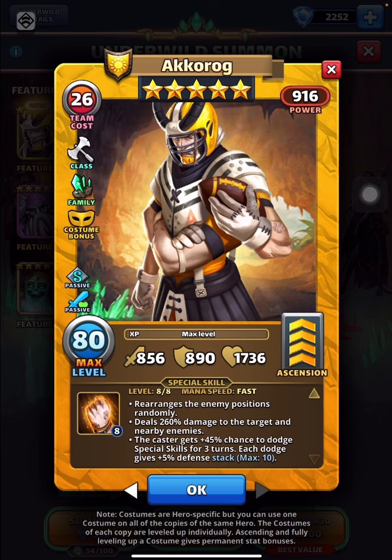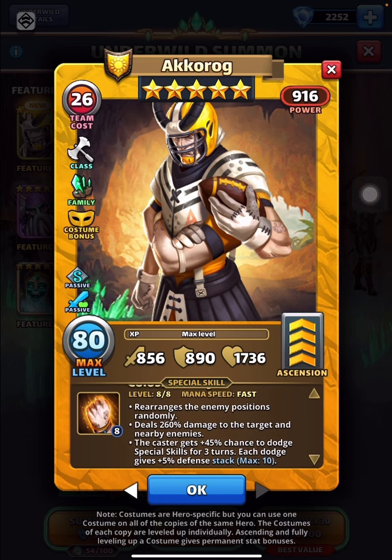There is an additional part added to the costume apart from those stats and that additional passive, which is the caster gets plus 45% chance to dodge special skills for three turns. Each dodge gives plus 5% defense stack. So the dodge is only for three turns, but the stack starts adding plus 5% defense, which enhances this fellow. That dodgy stack is available only to Akarog costume, not to any of the allies.